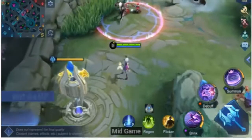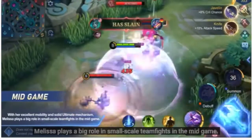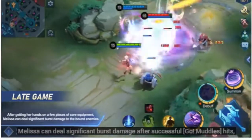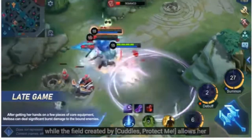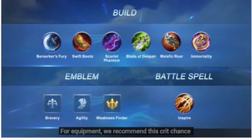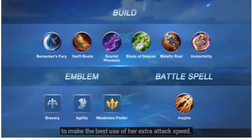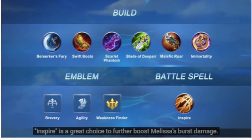Tactics. Mid-game: With her excellent mobility and solid ultimate mechanism, Melissa plays a big role in small-scale teamfights in the mid-game. Late-game: After getting her hands on a few pieces of core equipment, Melissa can deal significant burst damage after successful Go Muddles hits, while the field created by Cuddles, protect me allows her to take on enemies from a safe spot. For equipment, we recommend a crit chance and attack speed build to maximize Melissa's burst potential. For emblem, choose Weakness Finder of the Marksman Emblem to make the best use of her extra attack speed. Among the battle spells, Inspire is a great choice to further boost Melissa's burst damage.